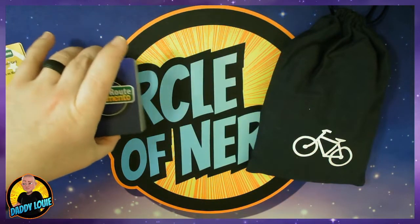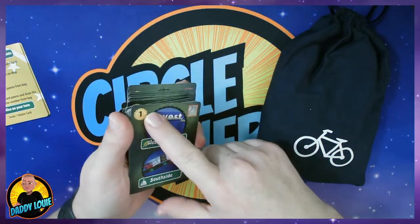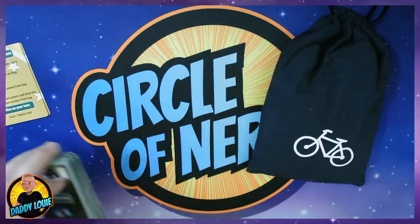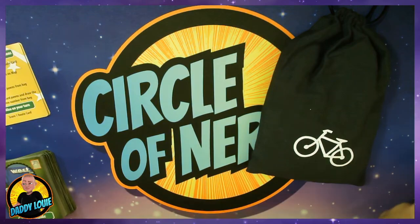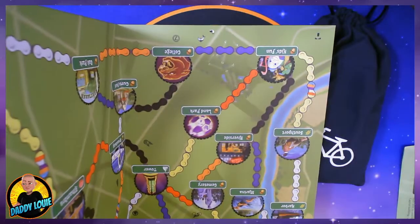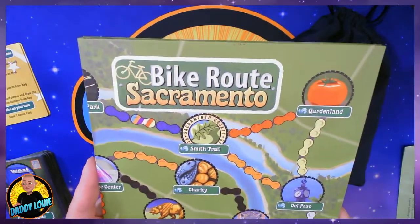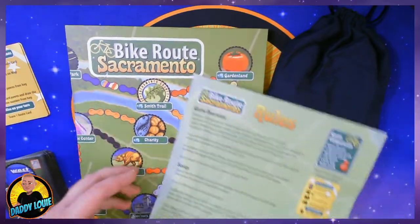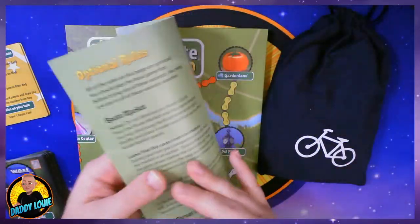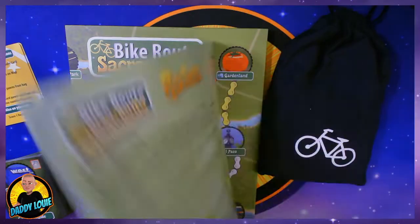And then you have your route cards. These are the cards that you will use to score and complete your routes, and they show you the value of what each route is. And of course you need to have a game board. The game board is a nice size 4-sectioned game board, all one piece, which is great. And then of course you have your rules. The rules are really light — it's just a one-page pamphlet with some optional rules on the back, which I will leave for you guys to discover on your own.